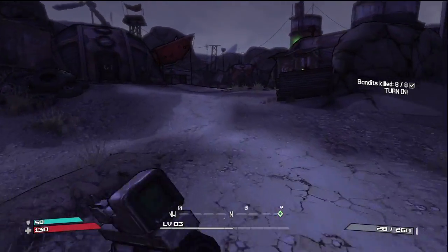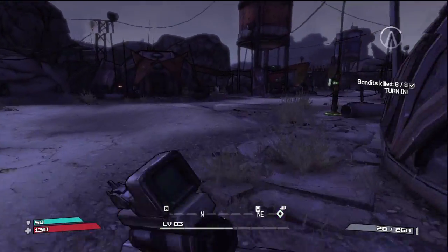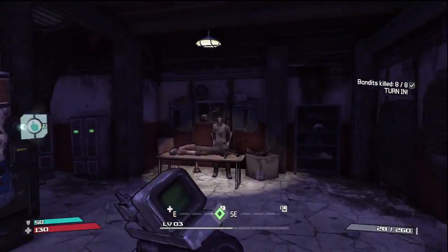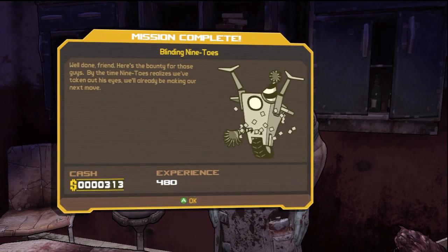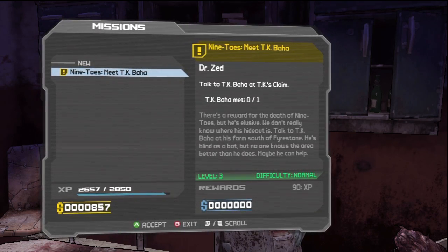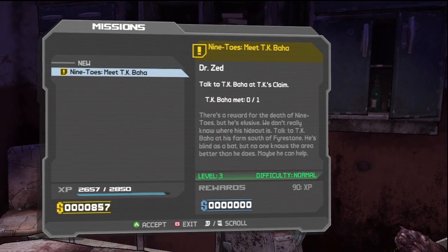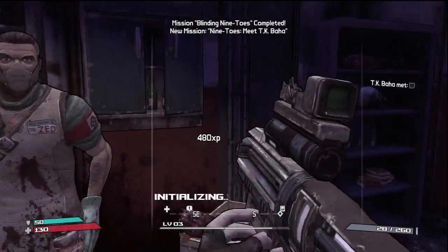You don't have to hold down the left stick to run, which is kind of handy. We'll head over here, talk to his head, and again you have 480 experience and 313 cash. Okay, and now we go on to the Nine Toes saga — we go and meet TK Baha, and he'll give us some more missions to do.